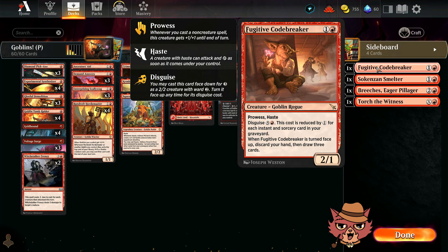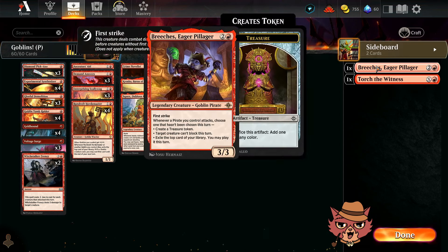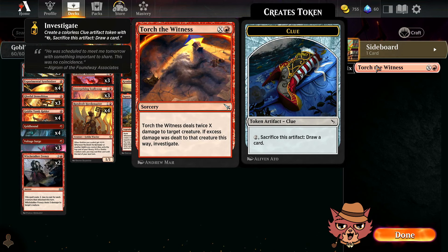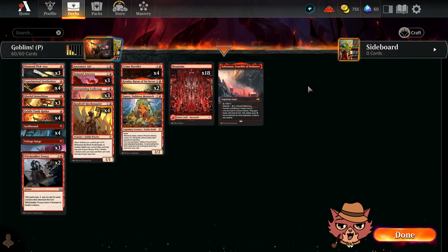I also thought about Smelter — it fits both the artifact theme and the goblin theme, and could be a great budget replacement. Breaches is a goblin too. And Torch the Witness is a new one that could be a great way to remove a creature and get an artifact on the board, which could really go the extra mile. Alright, let's take this into some ranked and see how we do.